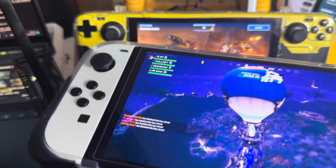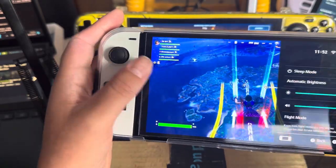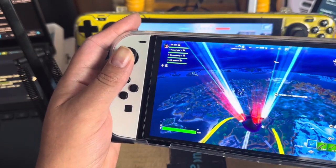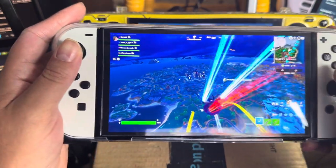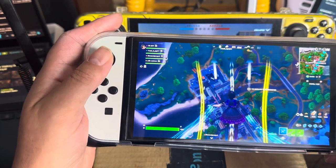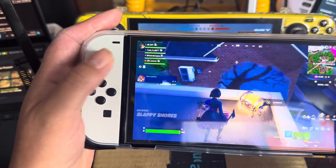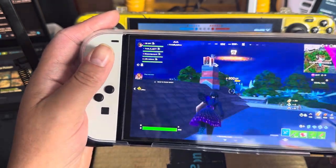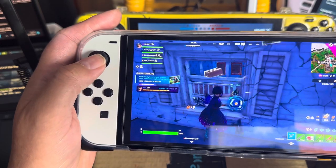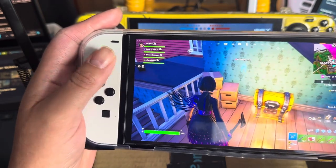I just want to see if these Joy-Cons are working properly. There you go — it does work. So it might be an issue with the game then. This is Fortnite. I'm just wanting to see if my controls were working. In the other game, Vigor, I couldn't move around. Like I said, I do play Vigor a lot — it's one of my top games. I don't know why it was doing that. Maybe I need to restart my Switch.